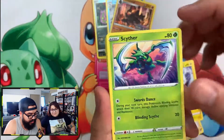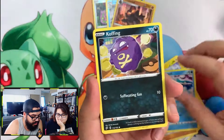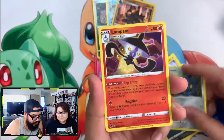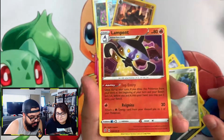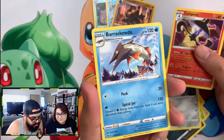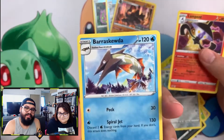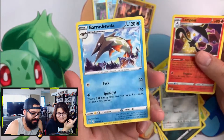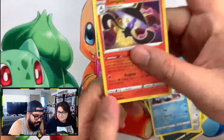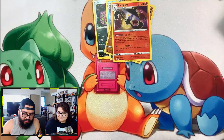Electrode, Scyther, Nosepass, Wingull, Cofagrigus, Bronzor — ooh, Lampent reverse holo! And a Barraskewda. Barraskewda! We invented a Pokémon name there — Barraskewda. Lampent looks better, it is reverse. Let's keep it going.